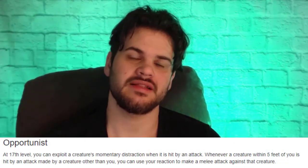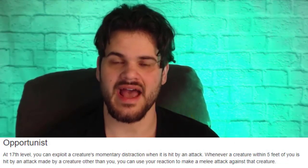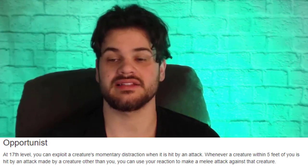At level 17, we get Opportunist. Opportunist allows us to make a reaction attack against somebody who's attacking someone within five feet of us. It's similar to Sentinel, but a little bit worse — and there's a really good chance we already have Sentinel from level 4, which makes this feature completely obsolete. Sentinel is a common take for Shadow Monks to keep enemies in our Darkness or Silence. So overall, especially for a 17th-level feature, Opportunist is extremely underwhelming.